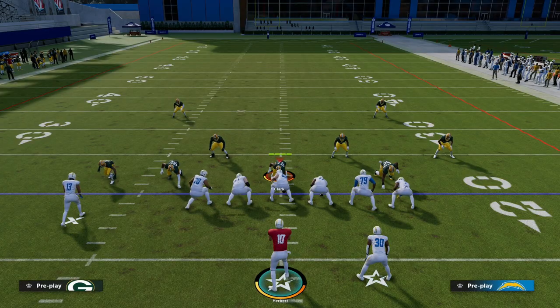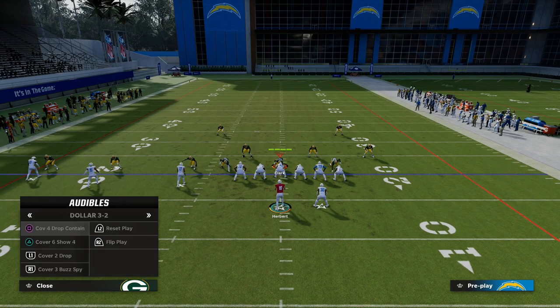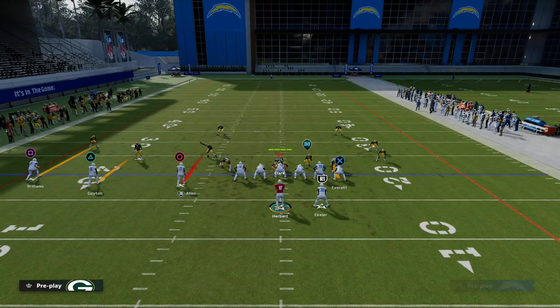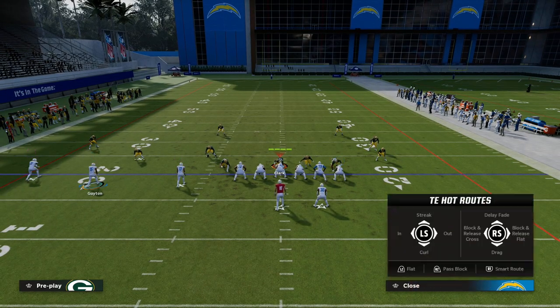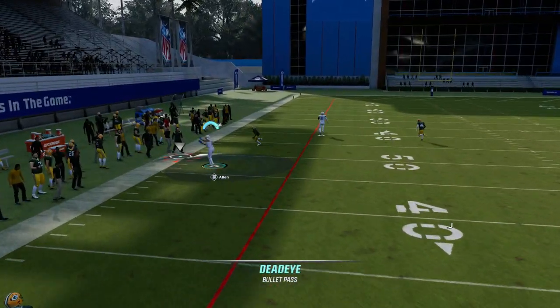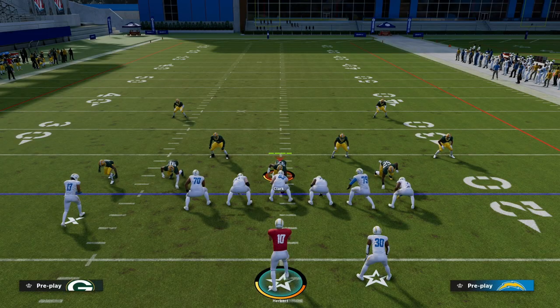You basically force your opponent into either playing man-to-man, playing some type of double coverage, or playing a really disciplined cover four drop defense. As this continues to happen, it's going to start to open up different things for your offense. This is one of the best base plays in the entire game — it's my personal favorite play right now. It's able to break down all the different coverages and give you multiple options.